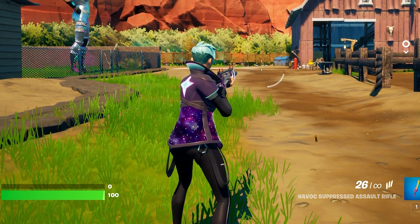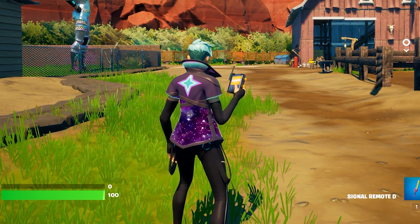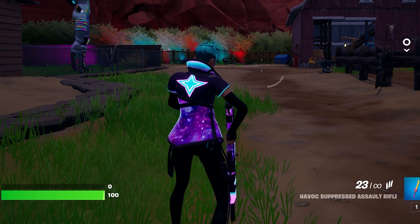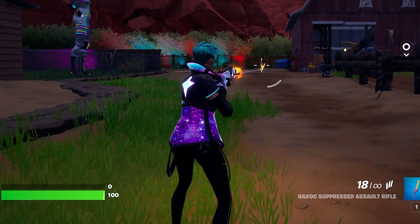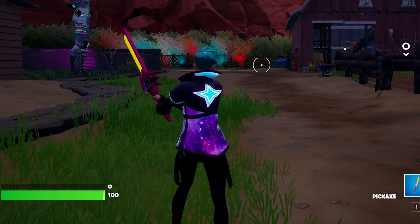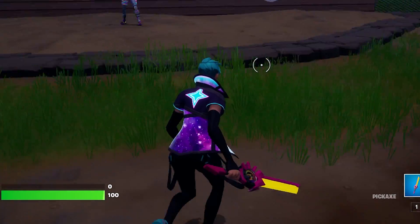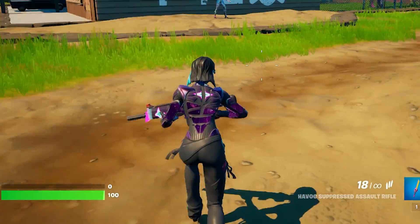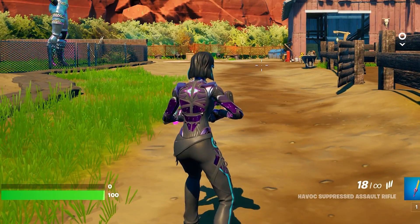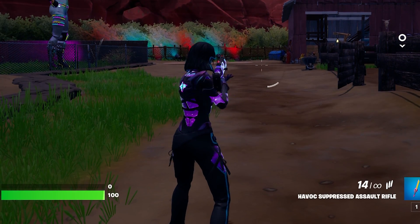It looks like just the star is what's reactive on the wrap — pretty lackluster. At nighttime, reactive wraps also trigger when swinging a harvesting tool. The star gets brighter but the wrap doesn't look bad at larger scale — I just think the star looks a little cheap. I do like the bottom galaxy part though. The Machine Learning set honestly looks better here because the top portion doesn't look as cheap as on the starter style.